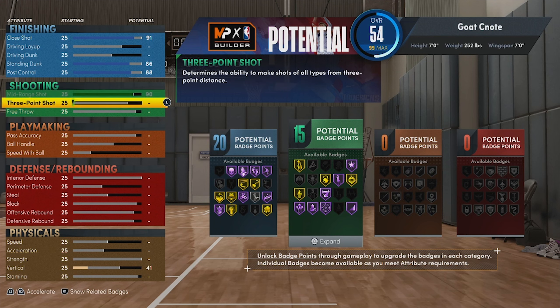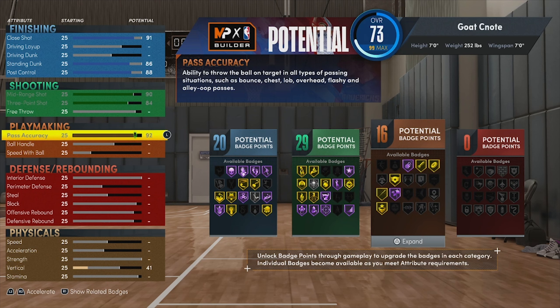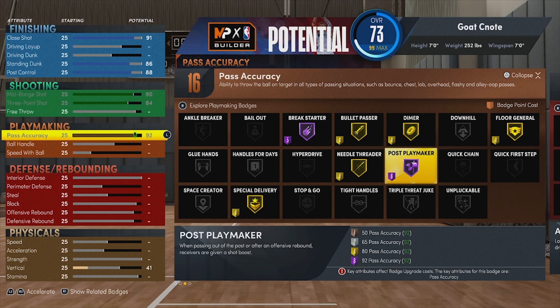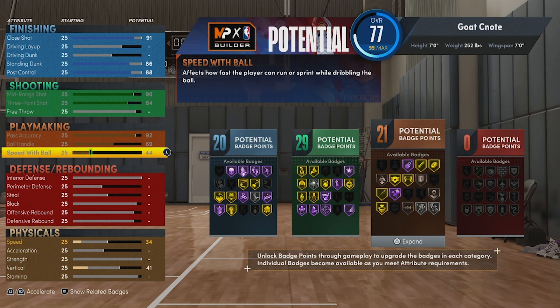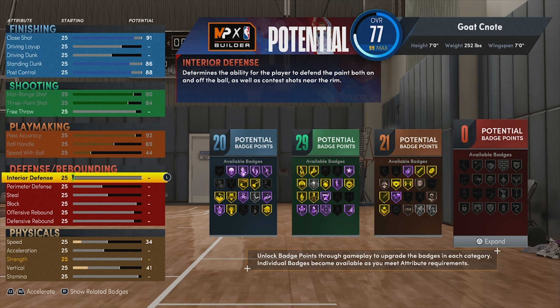Our standing dunk is going to be an 86 and our post control is going to be an 88. For shooting, our mid-range is going to be a 90 and our three ball is going to be an 84 — this is more of a park build so I didn't put anything on the free throw. Our pass accuracy is going to be a 92, giving us that Hall of Fame break starter, gold bullet passer, and Hall of Fame post playmaker. Our ball handle is going to be a 69, speed with ball a 44, giving us 21 playmaking badges.